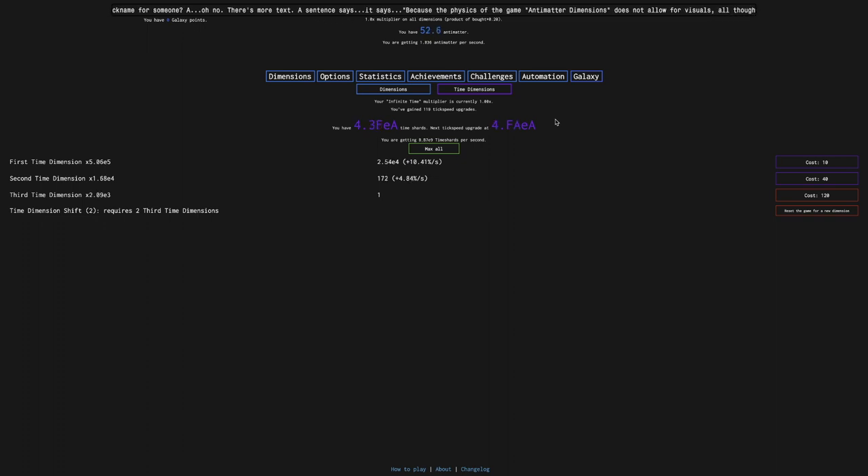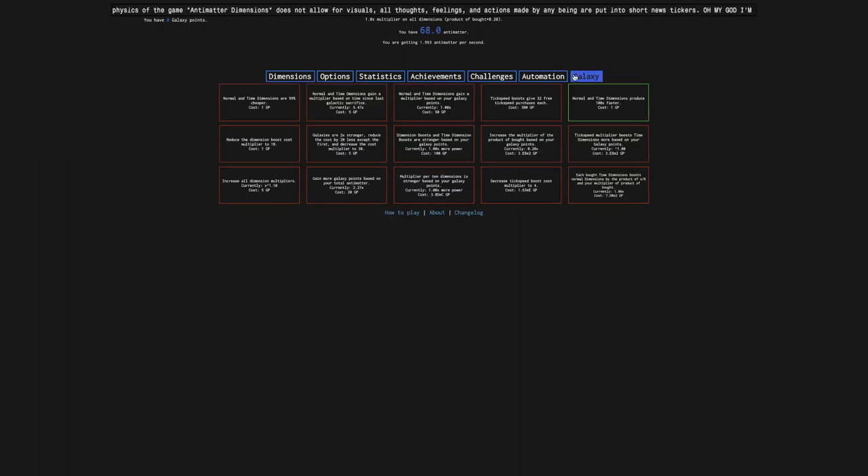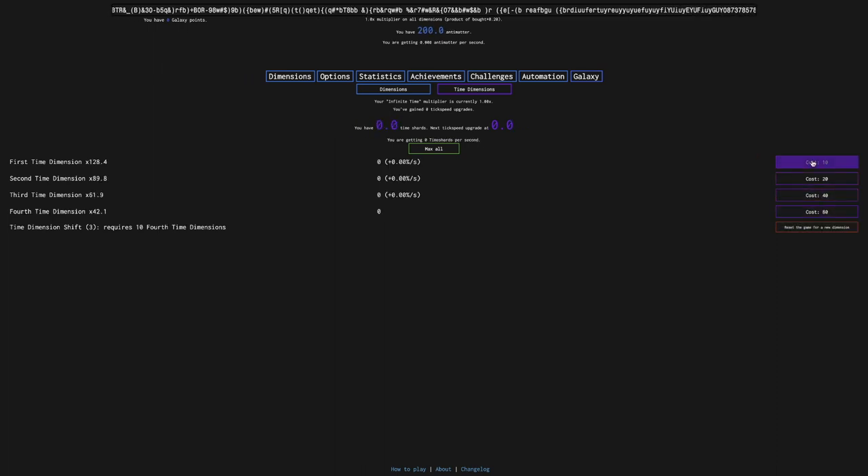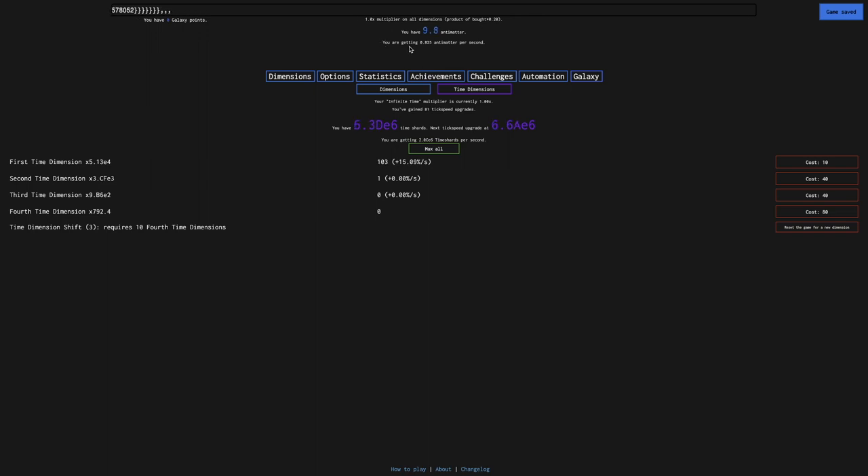At the very least, this game is quite a bit faster. I'm doing multiple time dimension shifts in one sitting, which is pretty amazing. I'm also thinking of waiting until 80 antimatter instead of 40 antimatter, because the fourth time dimension produces these third time dimensions. Remember, buying these does nothing other than give one of the first time dimensions. It's not very good — that's going to get you almost nowhere at 0.005 antimatter per second.